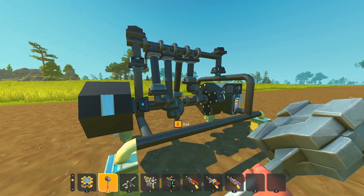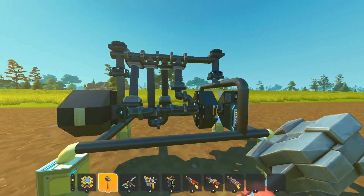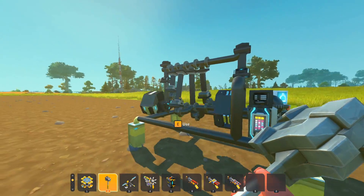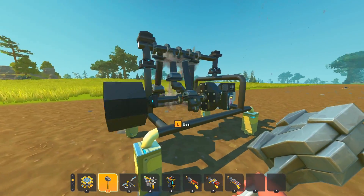Doing this in practice, you get engines that are something like this. This is an inline four for demonstration. You can see that these act as sliders, so you can just crank the engine normally. But you can also turn it on and it rotates by itself.